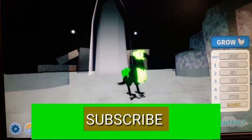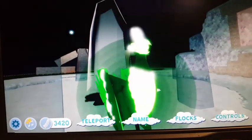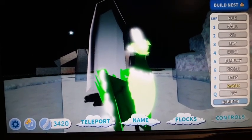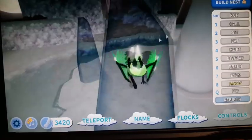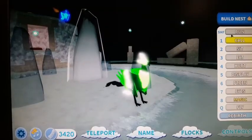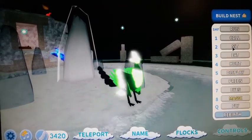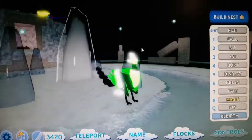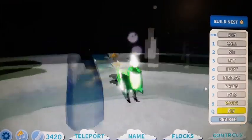When you grow you can have more phoenixes. Shift is for run — you don't have to hold shift, you can just press shift and then you're running, then press shift again to stop. Call is 1, sit is 2, eat is 3. Then 4, 5, 6, 7 are emotes so you can't really see them. 8 is just that, there's no 9, and Q is to fly.